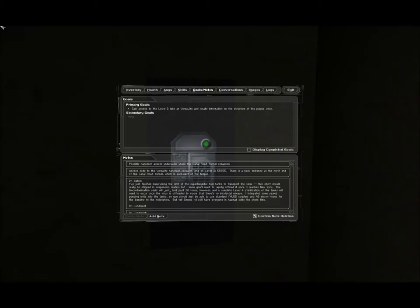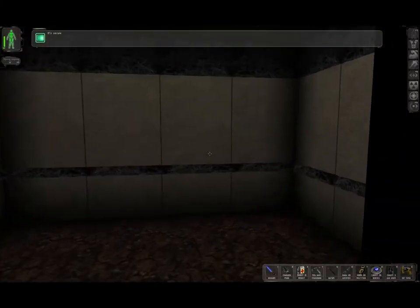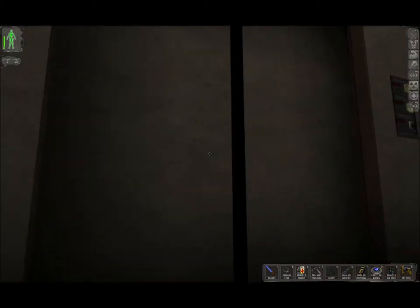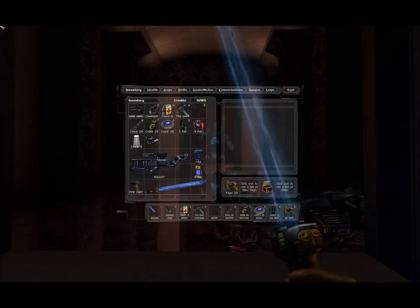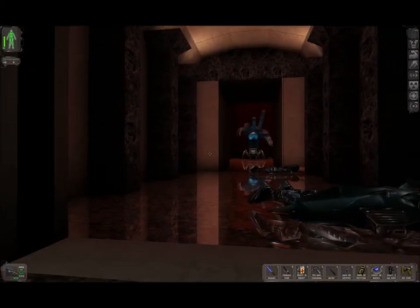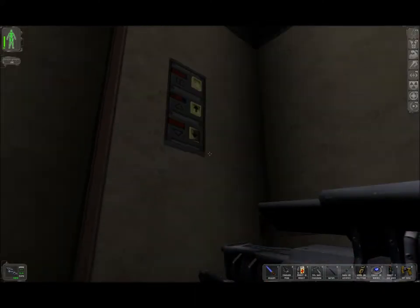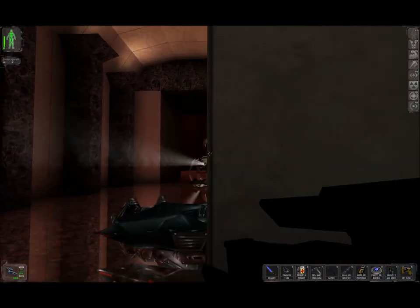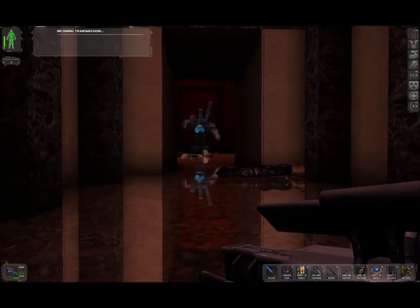What was the code for this? Was it 6512? Yep. Spider bots - there's our first one. Fortunately I come bearing explosives. It'll take two rockets to take down a robot this big. But he's handled.